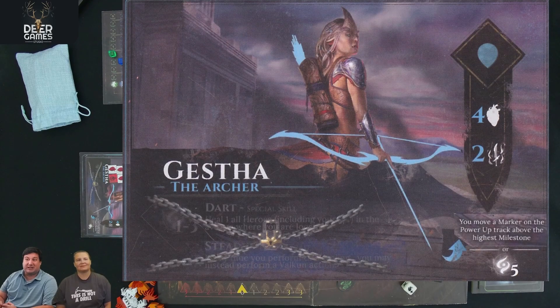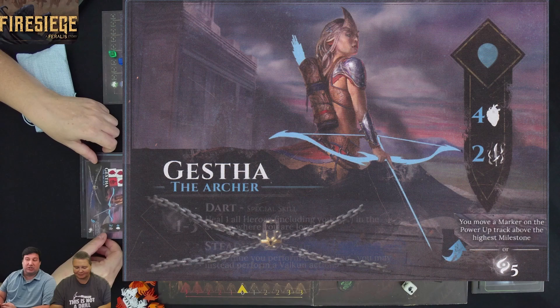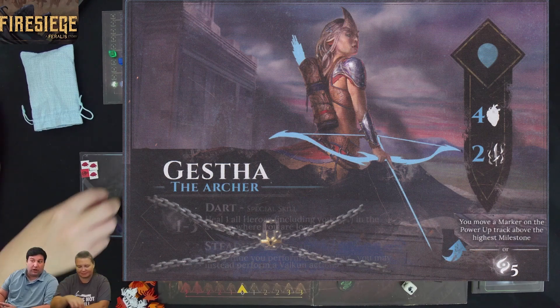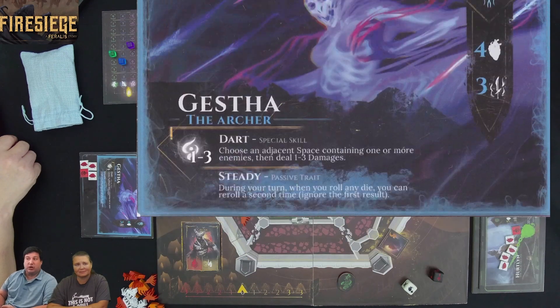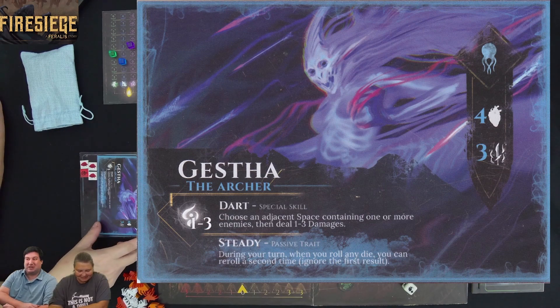Kim is playing as Gesta the Archer. She has four health and two attack. In the bottom corner you can see her awakening condition: if she moves a marker up the power track above the highest milestone, she flips to awakened status, or if she spends five white energy she also flips. Once awakened, she goes into what I like to call super saiyan mode — becoming the Archer with still four health, three attack, and a special ability called Dart, plus a passive ability.